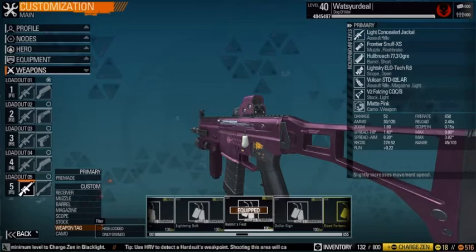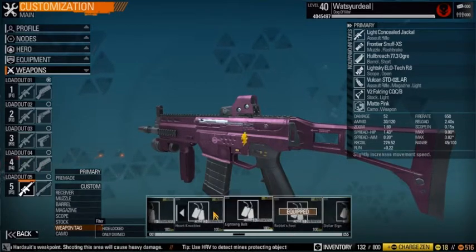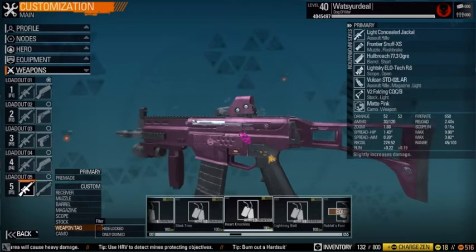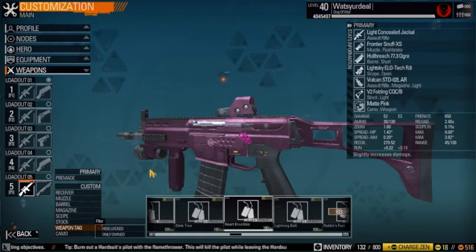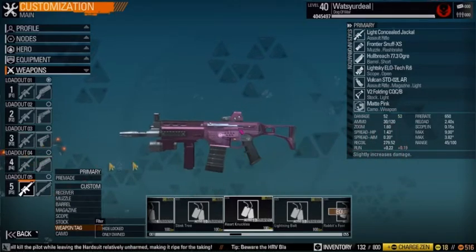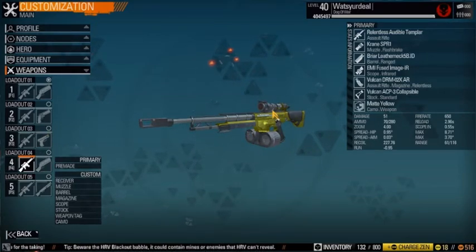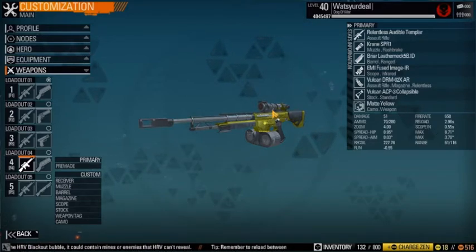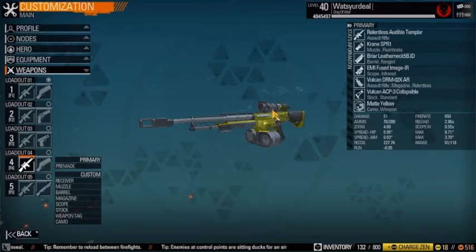The weapon tag is a movement speed tag, which you can use if you really want to, but you don't necessarily need to. You can also put a damage tag on there to get 53 damage — it's really just a matter of whether you prefer a little more damage or more run speed. If you're a lightweight character go with the high run speed build; if you're a heavyweight character go with the accuracy build because it gives you good accuracy, range, and a scope. Being heavyweight means you're slower, so spotting enemies from afar is a huge advantage, and the damage falloff from enemy guns lets you stay alive longer to tap fire and go for headshots.